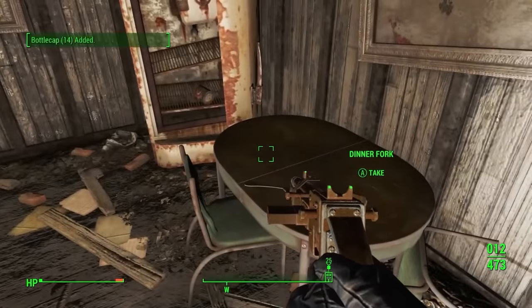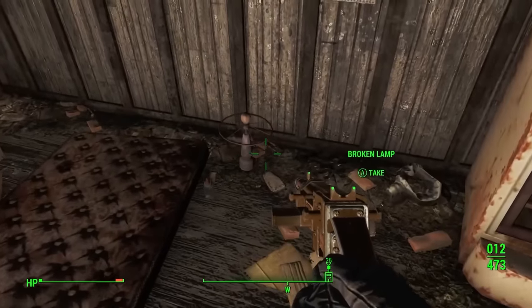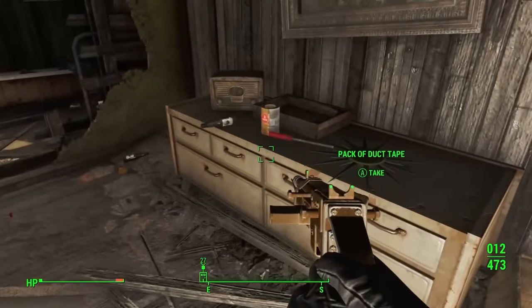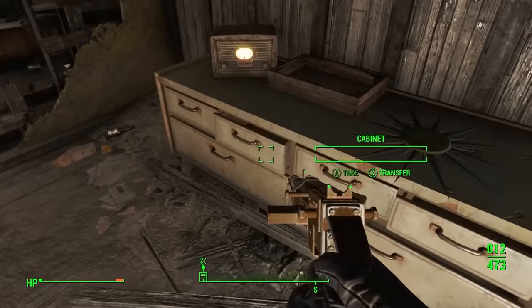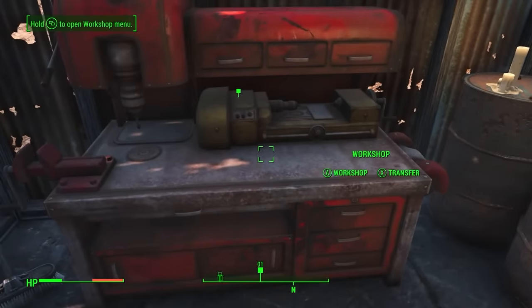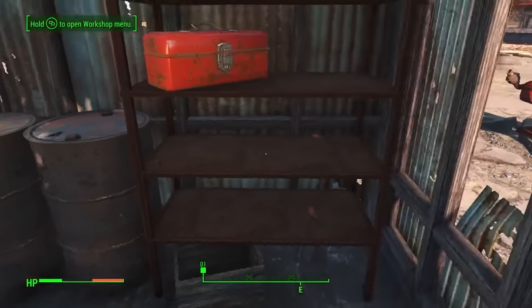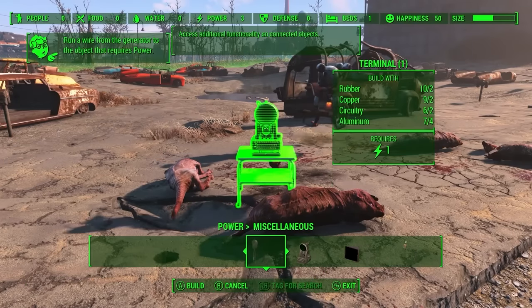The so-called junk you find scattered around the various desks, shelves, and lockers of the Fallout 4 universe is actually post-apocalyptic treasure. If you have any intention of exploiting Fallout 4's extensive crafting and modification systems, you'll constantly be hungry for raw materials. Every item you pick up is a potential crafting component. Just drop them off at a workbench, and the materials will be available throughout that area for building structures and modifying your gear.